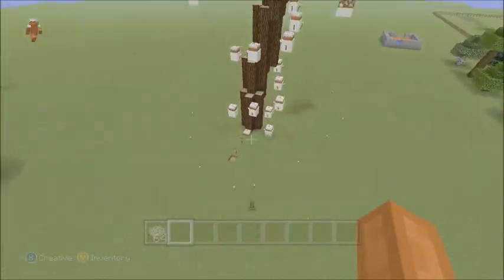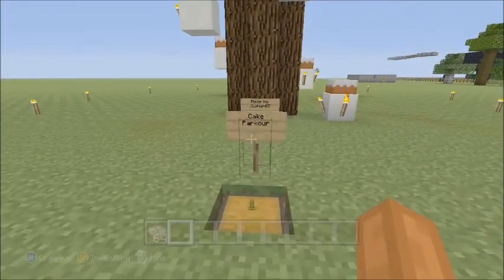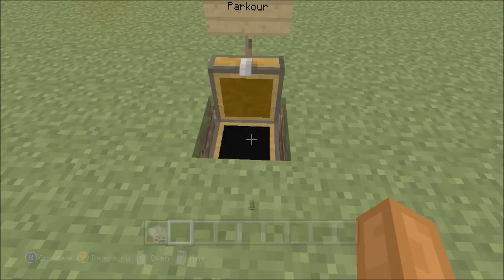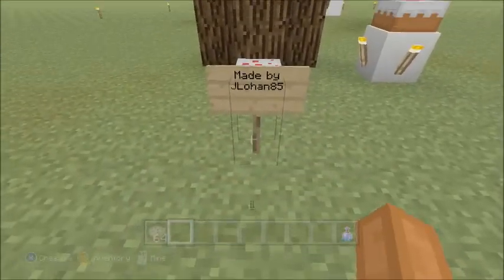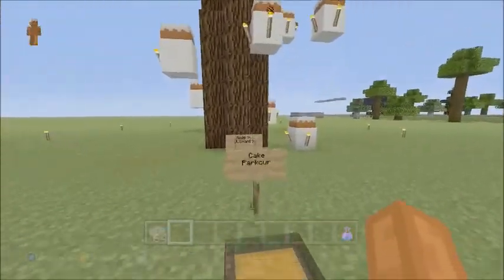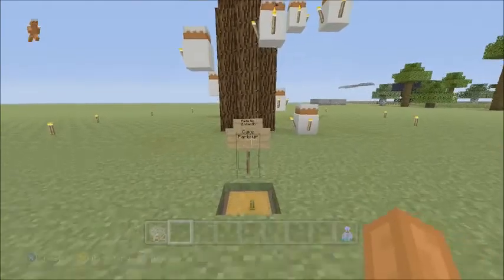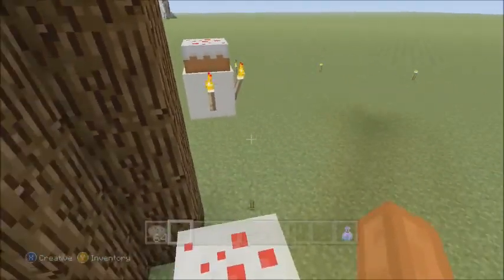The first one is right here — it's called Cake Parkour and it was made by J Lohan. He made this stuff right here. We're gonna do this little parkour thing. It's a giant palm tree — that's what it looks like — a really giant palm tree with cake parkour on the side.